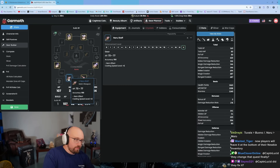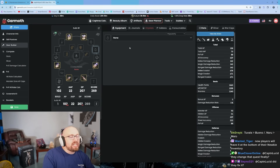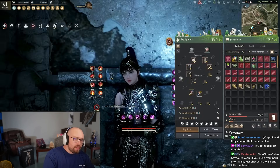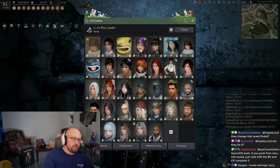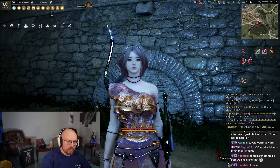You're also going to start accumulating Tuvala accessories, which are actually useful. The game gives you a PEN Tuvala ring and a PEN Tuvala earring just for finishing your seasonal log. There's a seasonal pass icon in the top right of your screen. Here's my seasonal character — the seasonal pass window is up here.